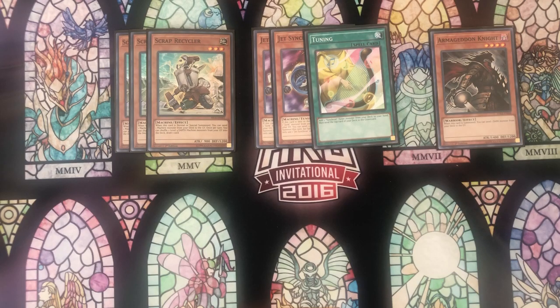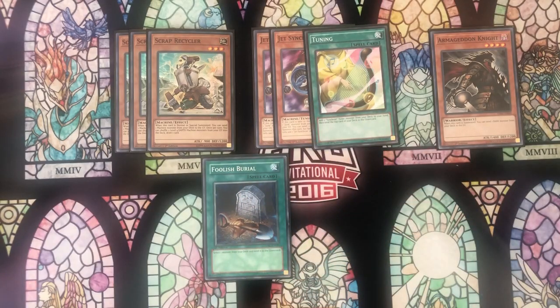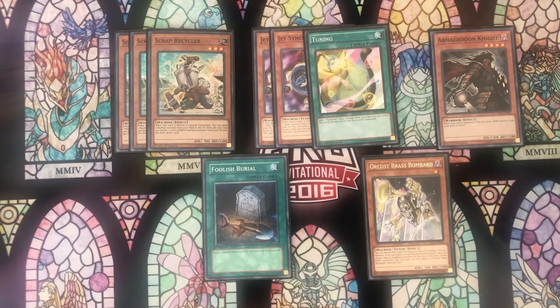Before I was playing a 45-card deck with only six starters — the three Scrap Recyclers, two Jet Synchrons, and one Armageddon Knight. Now we're playing a 40-card deck with seven starters, and so it increases the odds of opening a starter card from 52.8% to nearly 64%, which is a huge increase. And if you consider Foolish Burial and Brass Bomber as starters, the odds go up to 74% because now you're playing with nine starters, which is again huge.